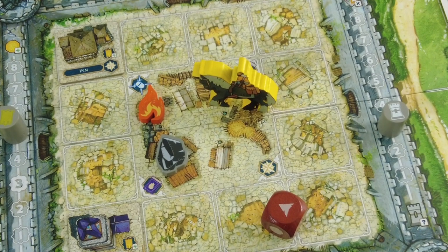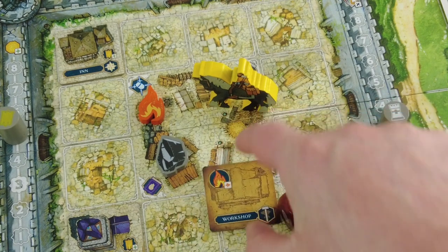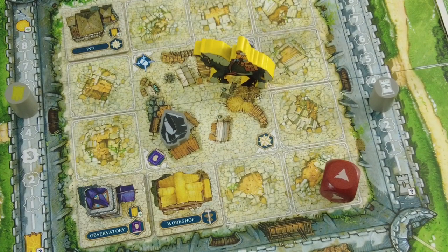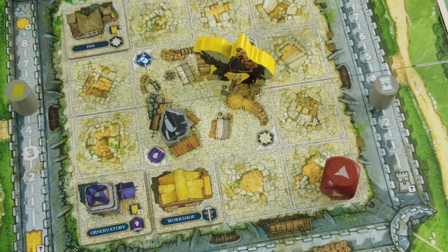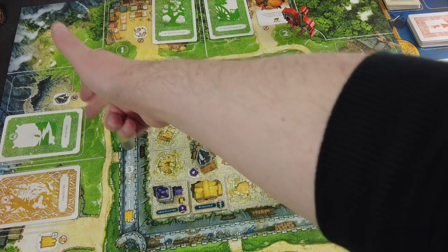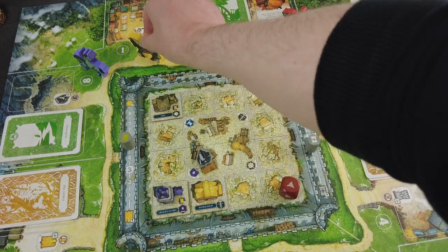Since Gaspard grabbed a fire resource rather than a fur, Lars can use it right away to build our first building. His first action: build the Workshop, spending the fire resource. We flip the tile to the built side — this gives us an extra craftsman profession die for future tests, and it's one of the requirements we need for the assignment. We still need to build the Forge and secure one region. For his second action, we move Lars up to a region to prepare for next round.